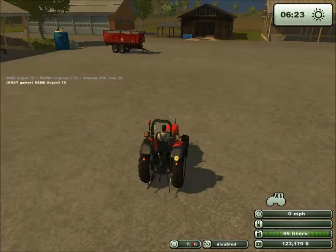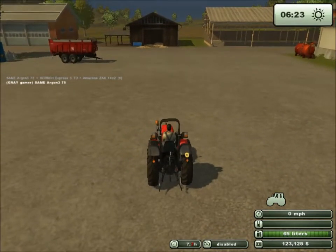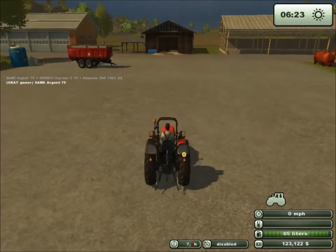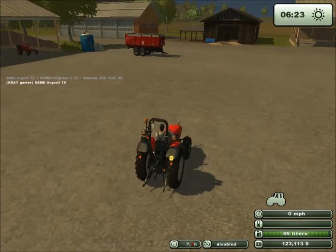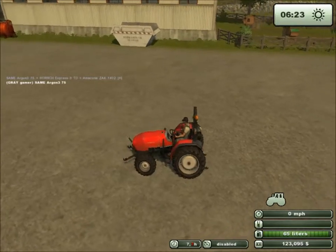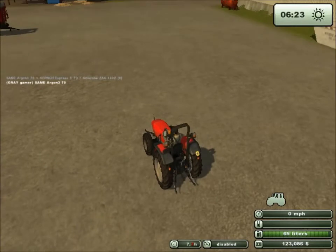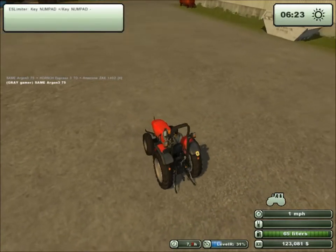Hello and welcome back to Farm Simulator 2013. I'm the Gray Gamer and it's February 6th, 2013. We're just doing some basic maintenance around the farm today. We still got that wheat field being planted and the other crops growing. We're going to go ahead and do some chores. I'm going to take this tractor over and hook back up.